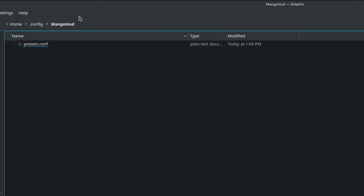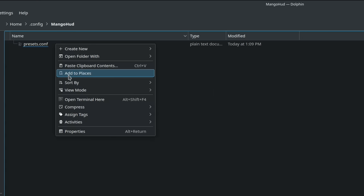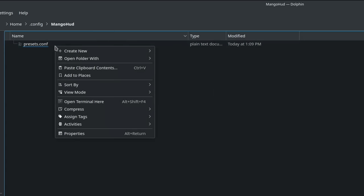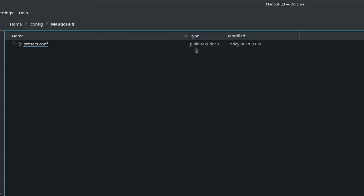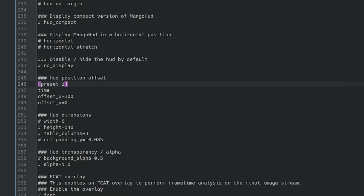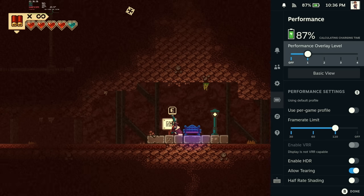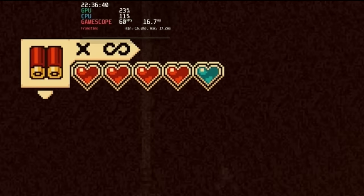It's now easier to modify the performance overlay. You can make any changes by creating a config file at a specific path. The Steam Deck has four presets: FPS only, horizontal view, extended information, and detailed information. You can modify any preset using headers like 'preset one' or 'preset two' and include whatever parameters you want. For example, using 'offset_X' set to 300 shifts the overlay to the right. You can also change font color, toggle the time display, and many other options.